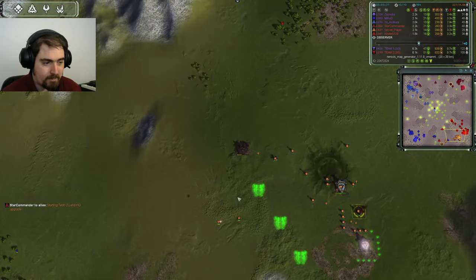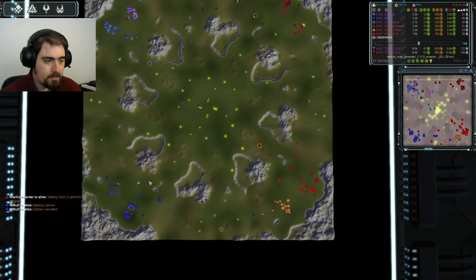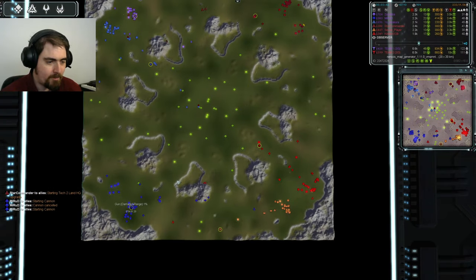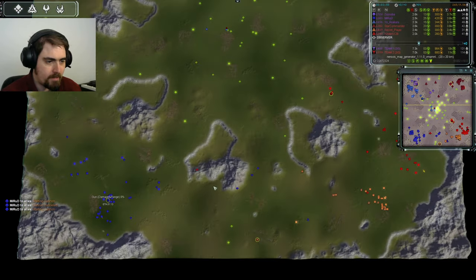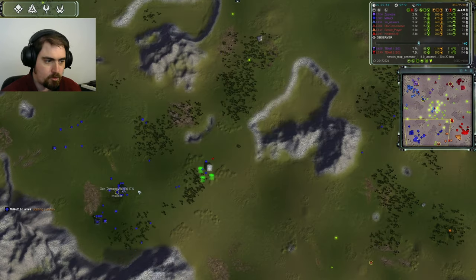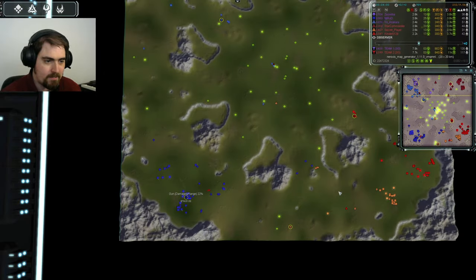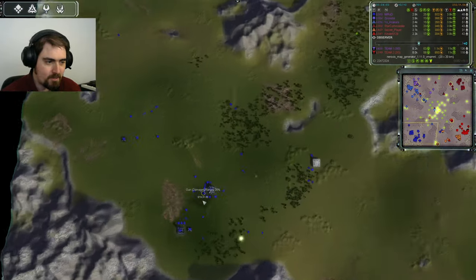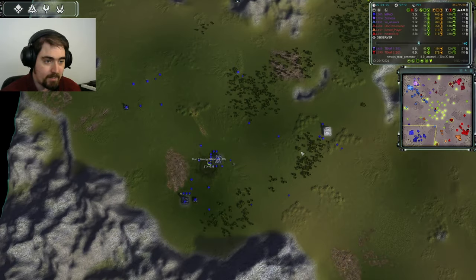Secret, meanwhile, used that first air factory to go for a pair of Jesters. So that's quite a lot of air-to-ground firepower for this early in the game. Can he make it pay? There's also a bomber out from Kinder — now, I don't actually like that, because it means Mirrored will see it and start putting up anti-air, which will make these Jesters from Secret less of a threat.